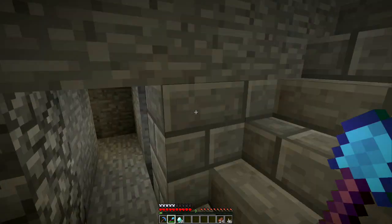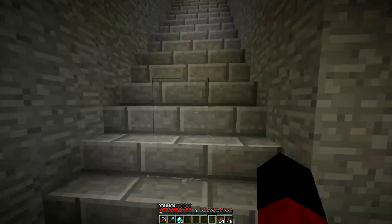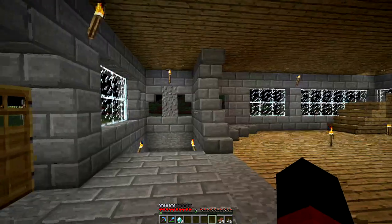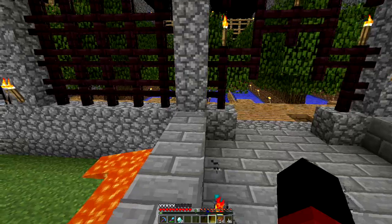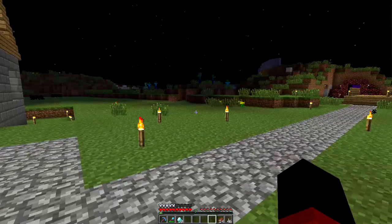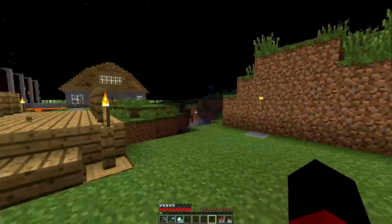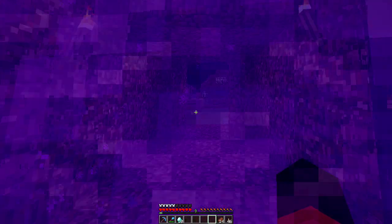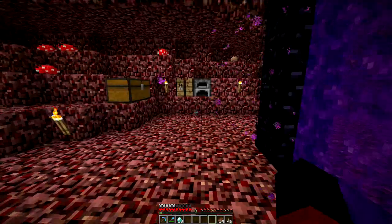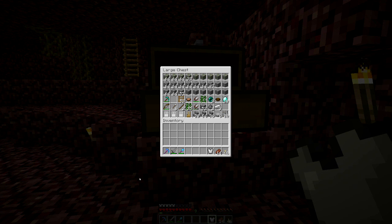Let me run upstairs and go back over to the Nether. I think I left my sword over there. There's a zombie creeper party going on — he may have seen me, but he can't come get me. I think I left my sword over here. There is a sword, but it's not the one I want. Oh, there's diamond — and it's unenchanted.